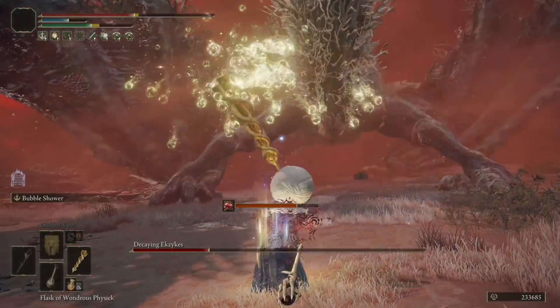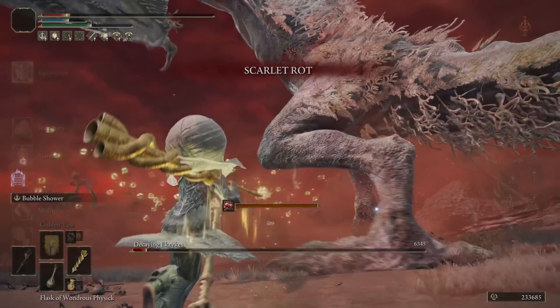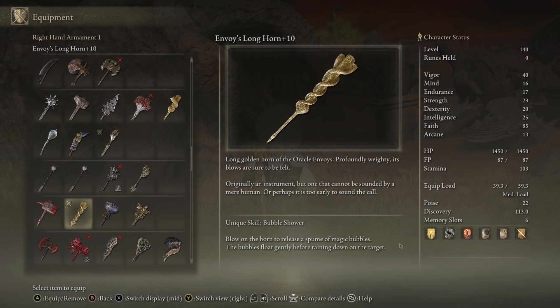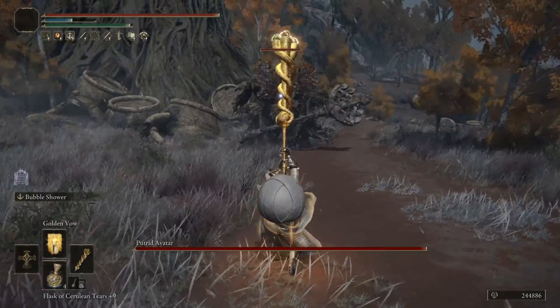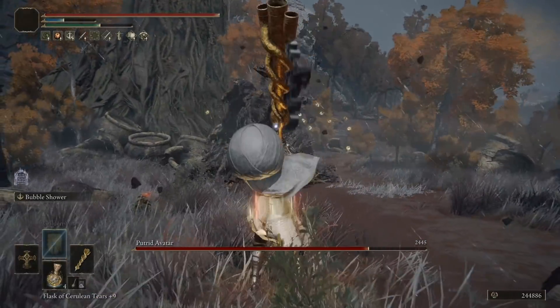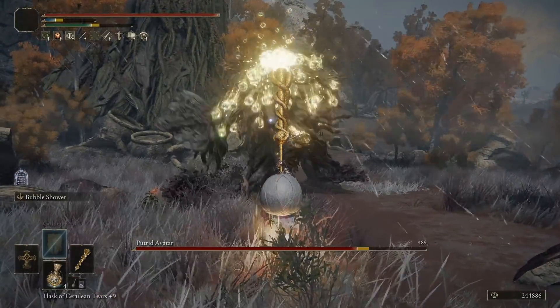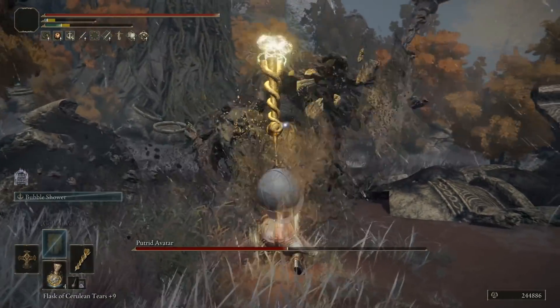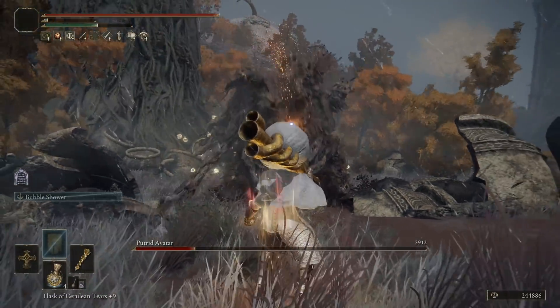The main focus of today's build is a weapon called the Envoy's Longhorn, and a little ditty of a skill called Bubble Shower. This fires out a load of bubbles in a cone in front of you, which float for a little bit, and then drop to the ground, popping and dealing damage to anything they collide with. The biggest issue you will have with this weapon is getting every single bubble to hit, which is less of an issue when you consider the insane amount of damage that even half of the shower does.